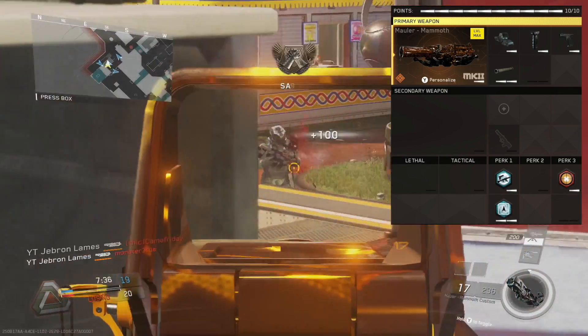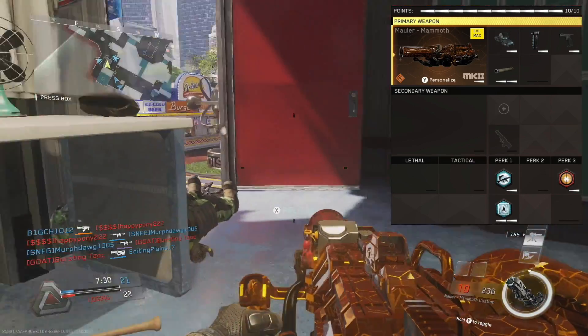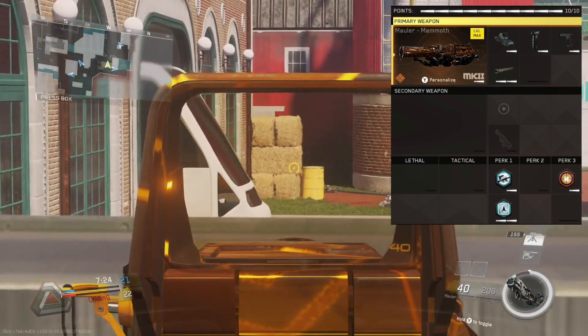I run Quickdraw on all my weapons for the faster ADS, but this gun has super slow ADS due to the variant, so it definitely needs it. I also run Rifled Barrel to make sure I'm making the most of my long range engagements and doing the most damage at those ranges.